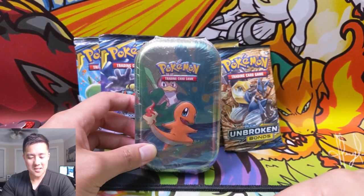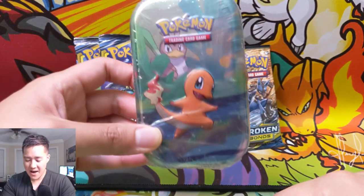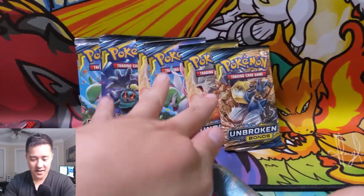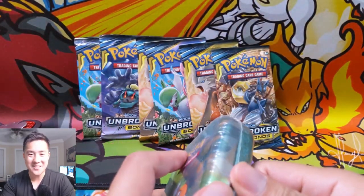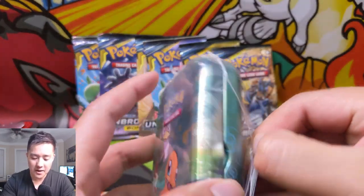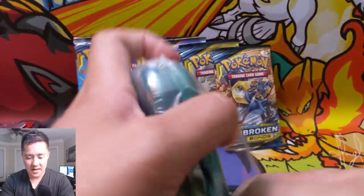What is up, I'm Moana Turtle. Today we're doing a Pokemon opening. We have a mini tin featuring Farfetch'd and Charmander, with an Unbroken Bonds pack and a Burning Shadows pack, plus six more packs of Unbroken Bonds — a total opening of eight booster packs.